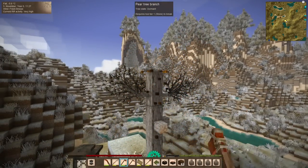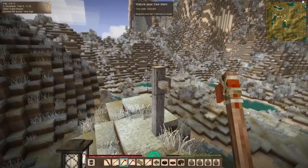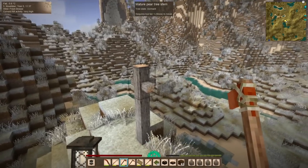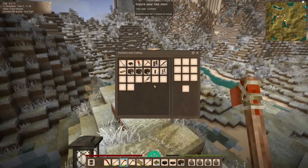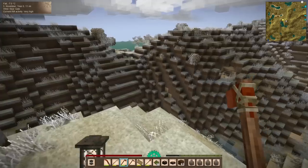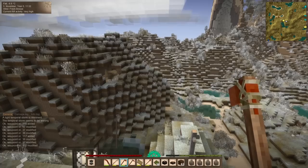If we had another tree already alive we could attempt to graft the branches onto the existing tree, but those only have a 5% chance of success. We'll leave this tree here — it will regrow its branches and might even grow taller. If we ever run out of pear tree cuttings, which we probably won't since they're basically everywhere, we can come back and harvest this again in a year or two. Let's get back on the road.